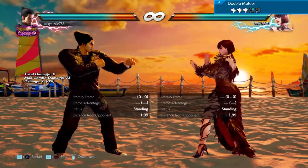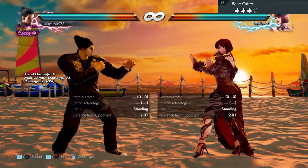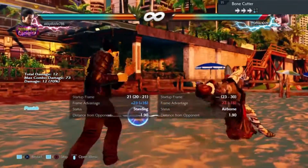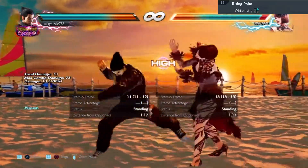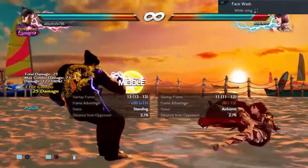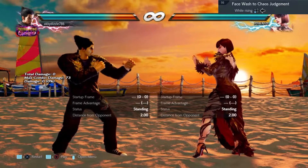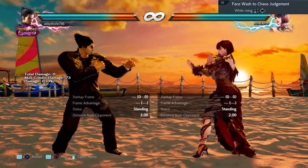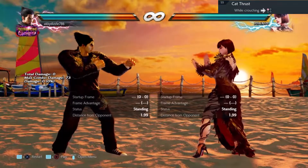Move ninety four is sidestep right. Move ninety five is a mid which can be sidestepped right. Move ninety six is back one two. Move ninety seven is one one two. Move ninety eight is safe — leave it alone because she goes into a judgment stance, which means if you try to do a low you'll automatically be punished. Move ninety nine can be sidestepped left.